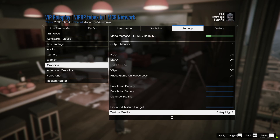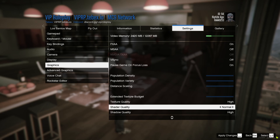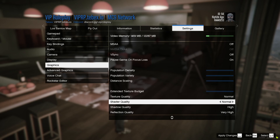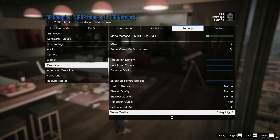For texture budget, lower it as much as you can. Texture quality depends on your PC. I recommend setting everything to at least normal or high, but if you want the most FPS, put everything on the lowest settings possible — just turn everything off.